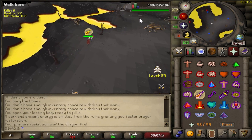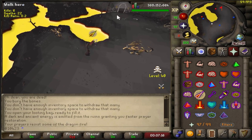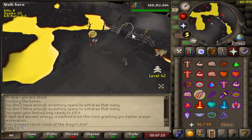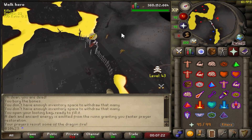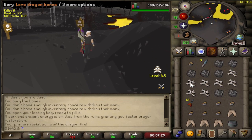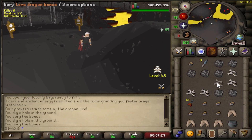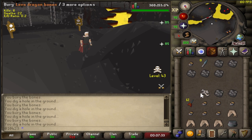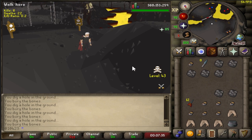The first thing I want to cover is my favourite way to train prayer after 99. By heading into the deep wilderness you can find Lava Dragons on the Lava Dragon Isle. These guys are amazing for prayer experience because the bones they drop can be buried for a whopping 85 XP per bone — that's nearly six times the XP you get per big bone. Just make sure you don't get PK'd before burying them.